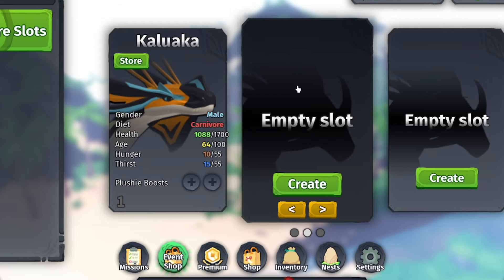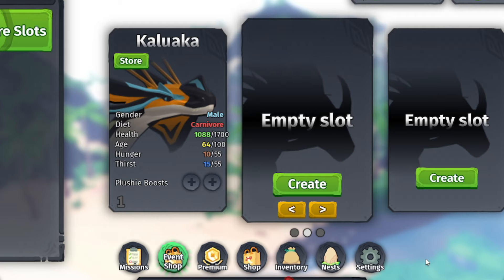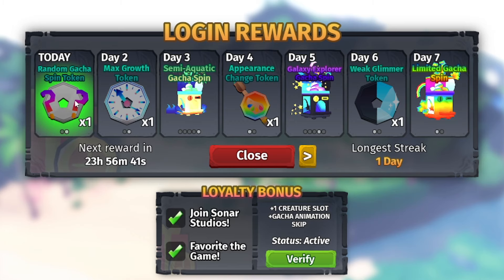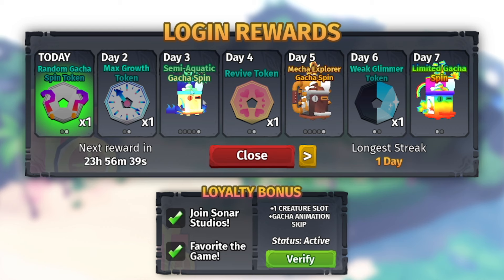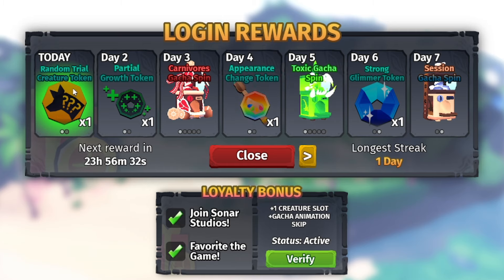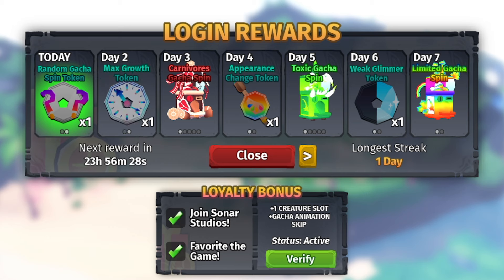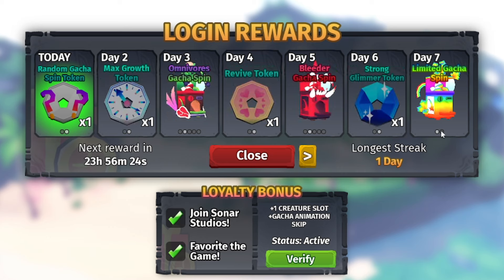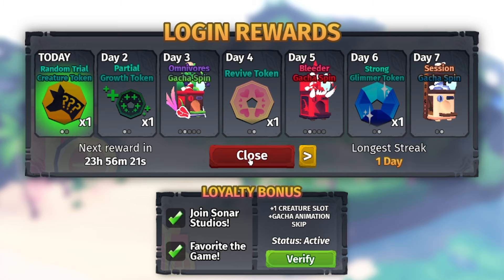Like I said, I'm going to show you guys all the working codes to redeem inside Creatures of Sonaria. All you gotta do is go over here to the Redeem Codes section. But first — login rewards. I already got my login rewards for today, but if you guys didn't get yours, make sure you claim login rewards every single time you log in. You get cool stuff like, for example, I got the Random Trial Creature Token today. Day two is the Partial Growth Token, day seven is the Limited Gacha Spin — that's the best one.